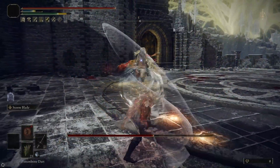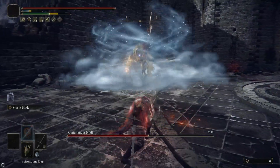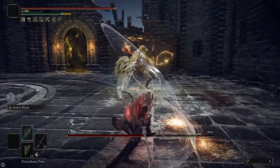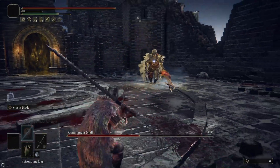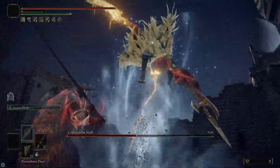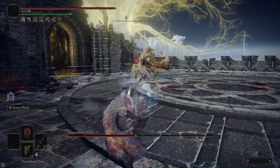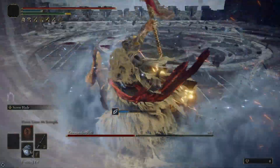Occasionally he'll do a dash, but as long as you stay at range, he'll usually just do the storm stomp into the jump up in the air, and that one's really easy to dodge. You can consistently bait that attack out by staying at range from him. Our strategy is to back off and hit him with Stormblade, but that punish window is also an opportunity to heal. After I finished drinking the flask, I started throwing Poison Bone Darts at him — if the poison runs out, you can hit him with poison again.